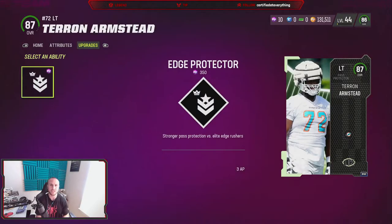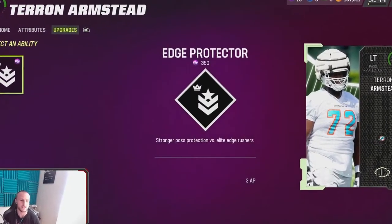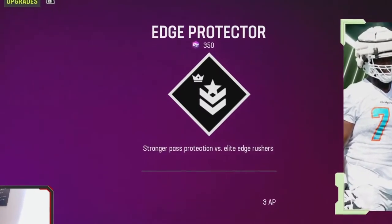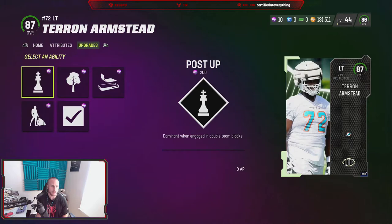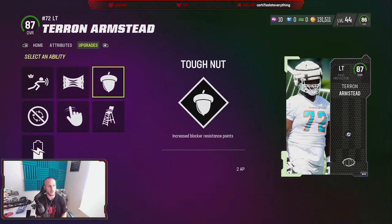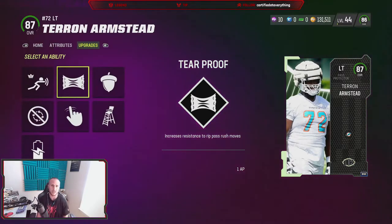Now let's go through some of the abilities he gets. He does get Edge Protector - it is a three-ability point ability at 350 training. It grants stronger pass protection versus elite edge rushers, so we're talking Chase Young, Bruce Smith, Mike Vrabel, those kind of edge rushers in the game right now. His Tier 2 abilities are pretty standard for left tackles. And his Tier 1 abilities are going to be every Tier 1 ability that all left tackles get - they're usually only one ability point.